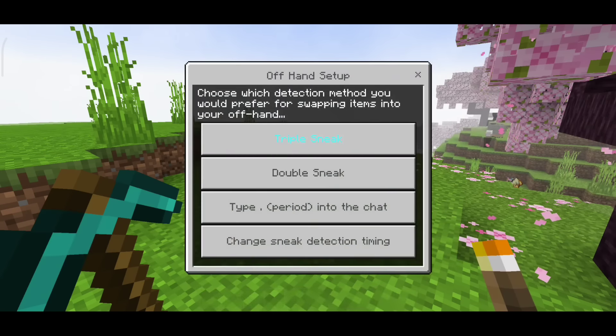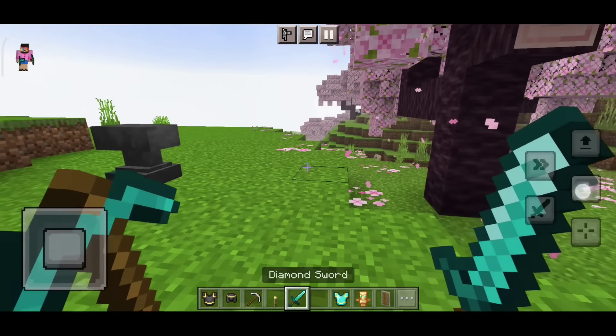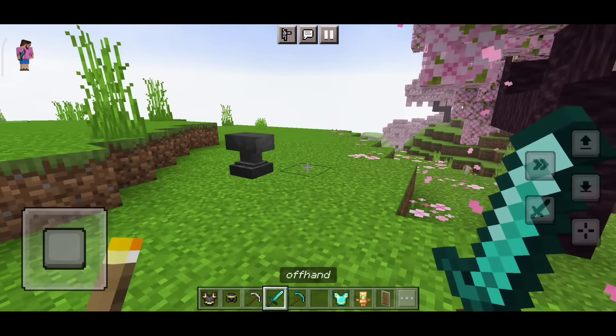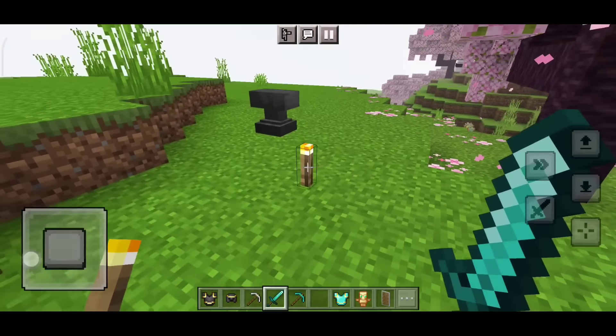If you crouch multiple times, you can activate it. If you crouch three times — or click two times — you can change it. I'll crouch here twice to change. So you can understand: crouch 2 or 3 times to set it up. You can do it and it will work better.